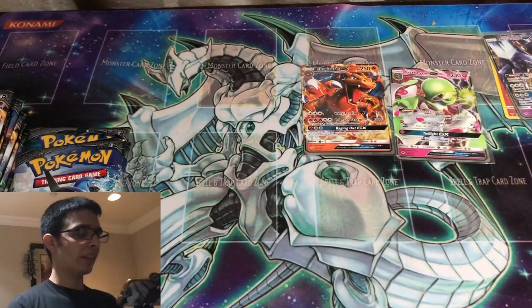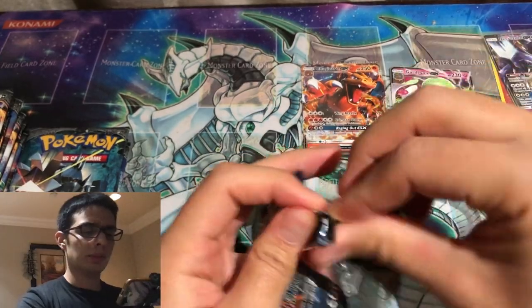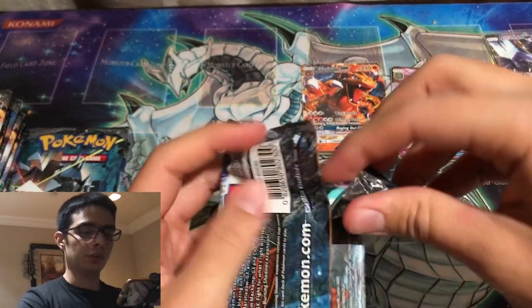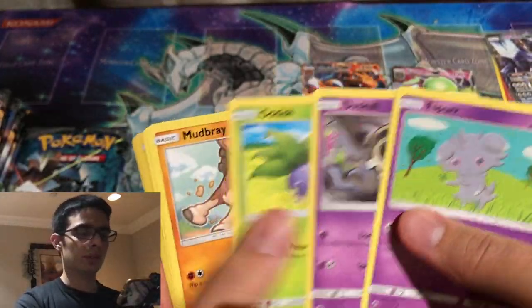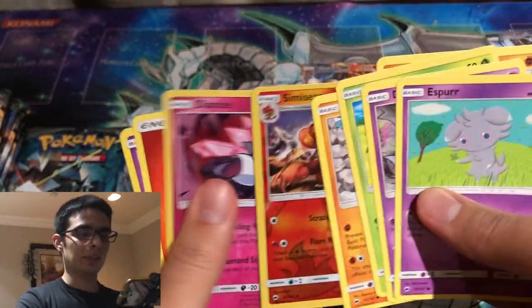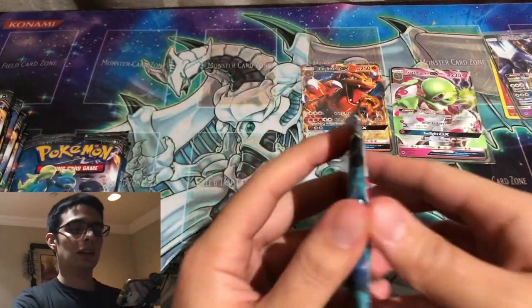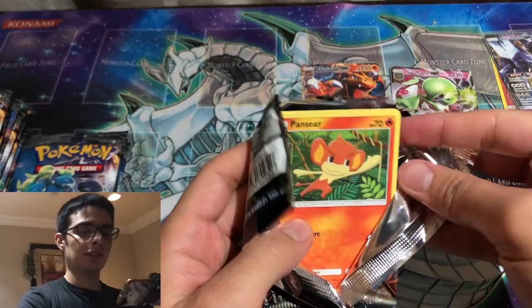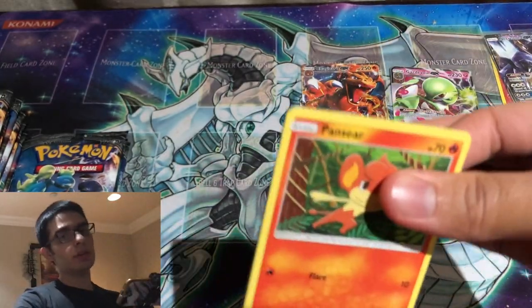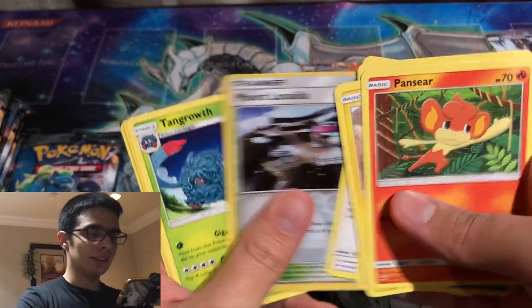We're about a month out from Shining Fates at the moment and I don't have any pre-orders set, which is a little concerning. I'm hoping my local game store will come in clutch — they're going to open pre-orders, I think only in person, starting like mid-January. But we'll see how that goes because I live in the Los Angeles area and right now with COVID things are particularly bad. I don't want to go out if I don't have to, but I definitely want to secure something. If anybody knows any good websites where I can get some pre-orders in, let me know.